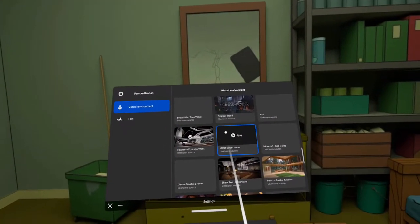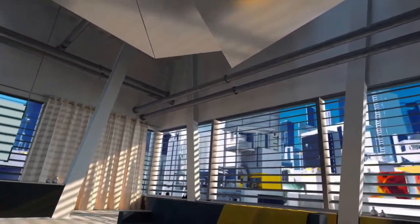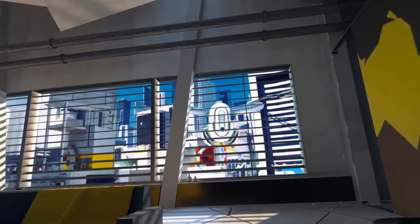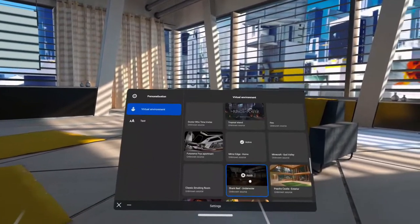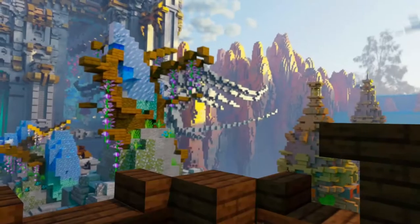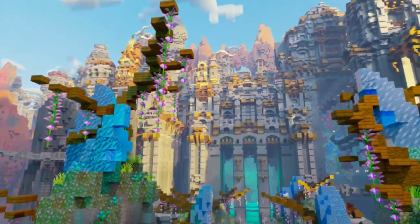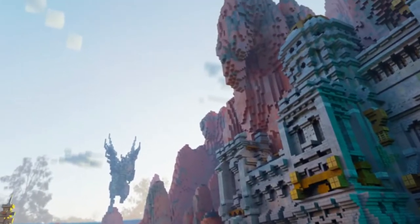Let's go into the next setting, which is going to be Mirror's Edge Home. If you're a fan of the video game Mirror's Edge, you shall recognize this. Pretty good animations there with the robot outside. Next environment is going to be another Minecraft one — this is God Valley. Some little bit of foreground material there, but that's kind of basic. Nothing really behind there.